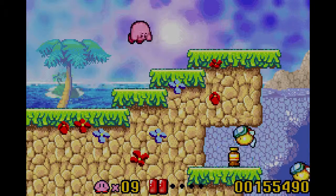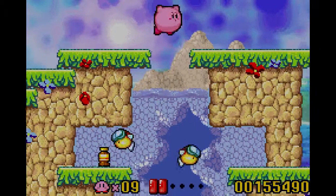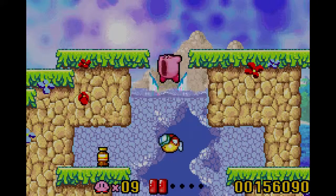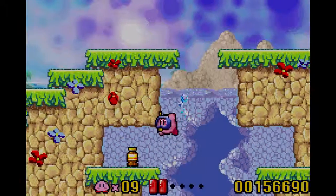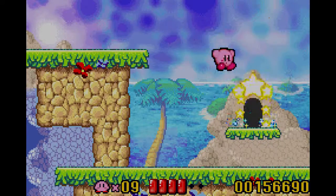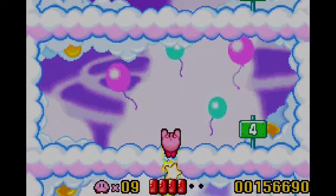Made it to the door. Of course, there are these blippers that want to kill you. He's gonna go up and he's gonna go down — and I can get him. There you go. We've got four health and there's the door. We made it!